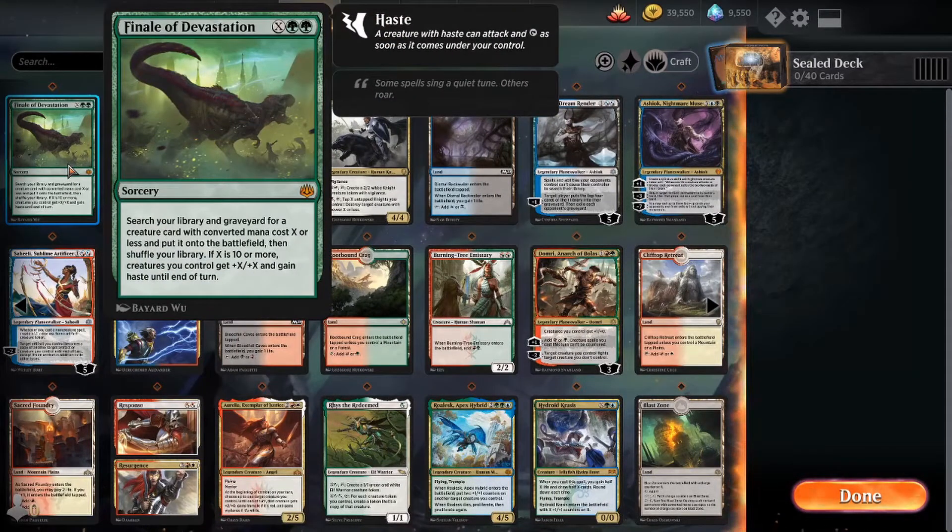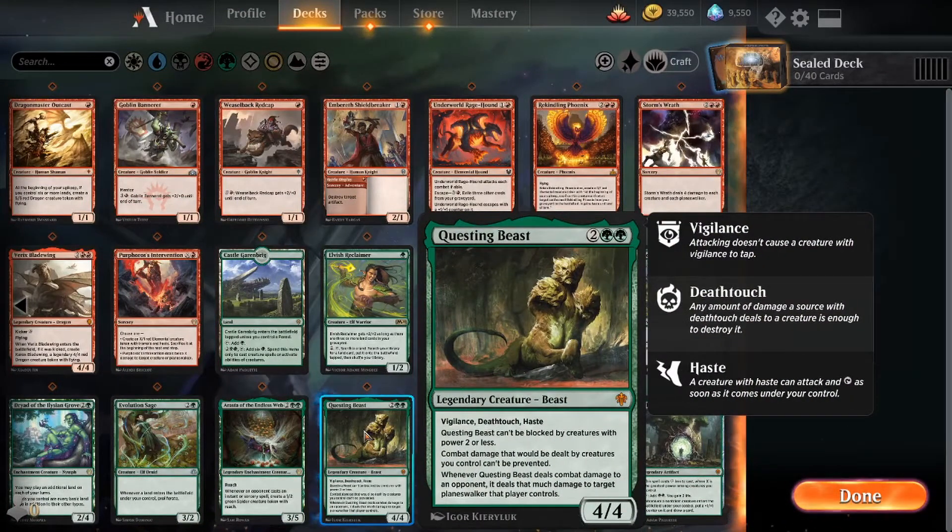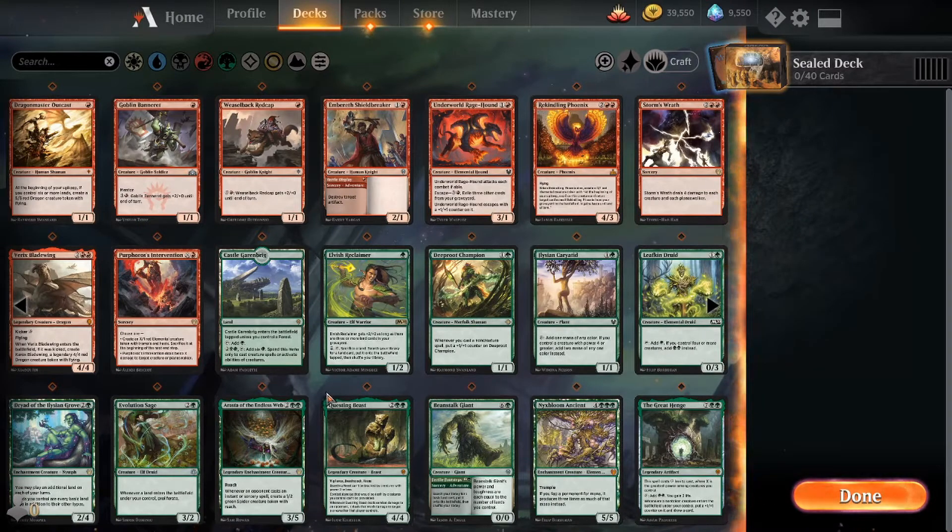We've got Finale of Devastation — X green green sorcery: search your library and graveyard for a creature with converted mana cost X or less and put it onto the battlefield, and if X is 10 or more all your creatures get +X/+X and haste until end of turn. And there's Questing Beast — a 4/4 vigilance, deathtouch, haste for four. It can't be blocked by creatures with power two or less, has trample, combat damage it deals can't be prevented, and whenever it deals combat damage to an opponent it deals that much damage to target planeswalker that player controls.